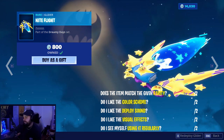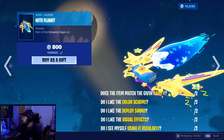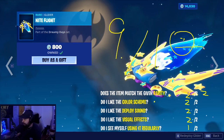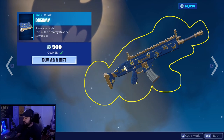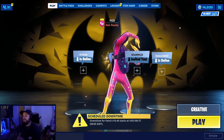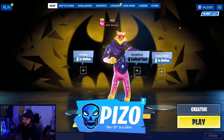The Night Flight glider — 800 V-Bucks, that's a really good deal. Two out of two because you can see it. Color scheme is fairly unique — yes. Deploy sound is great, visual effects are great. Will I use it? Nine out of ten for Night Flight. The Dreamy weapon wrap — it's solid, it's animated, you can see it pulsing. Ten out of ten. Support a creator code is Piz0 in the item shop if you'd like to support me — see you nerds at the livestream and at TwitchCon.